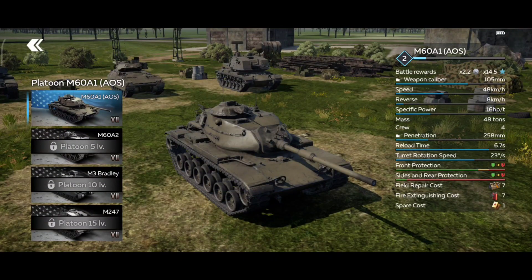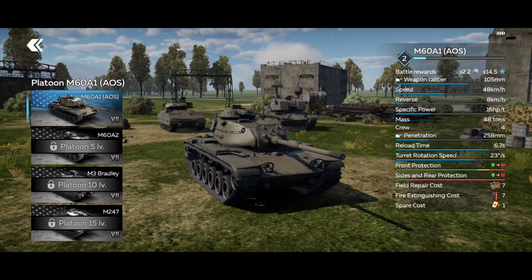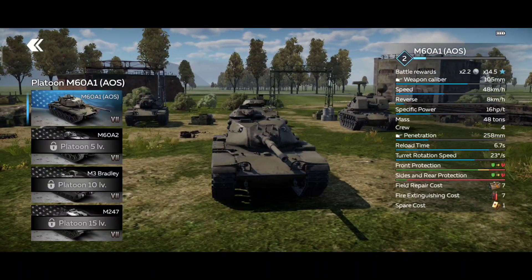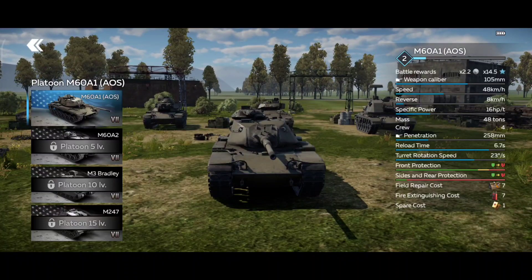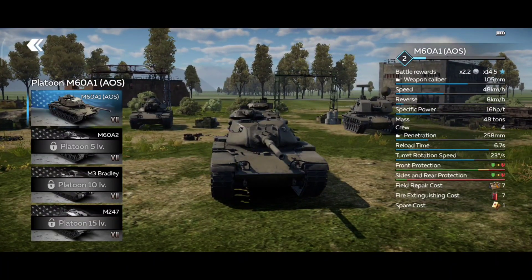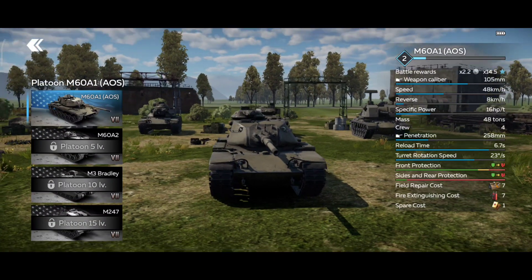Let's take a look at the stats of this tank. It has a 105mm main cannon, top speed 48 kph, reverse 8 kph, specific power 16 hp per ton, average penetration 258mm, reload 6.7 seconds, and turret rotation speed 23 degrees per second.